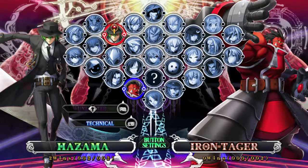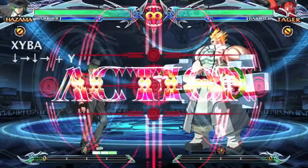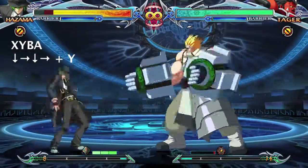What you want to do is make sure you pick Hazama for your first controller, any one for your second controller, and then you want to weaken Hazama.